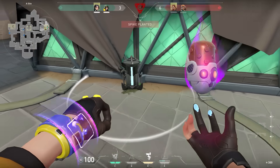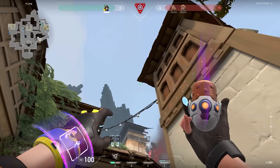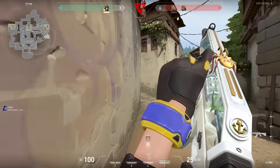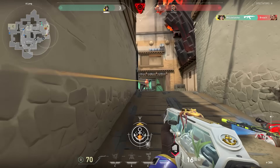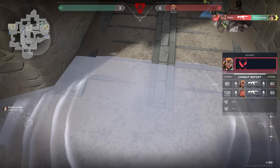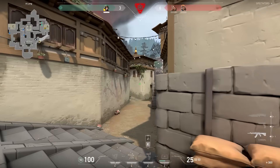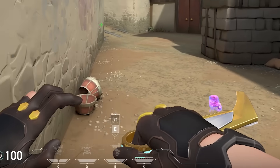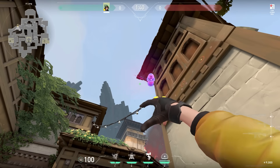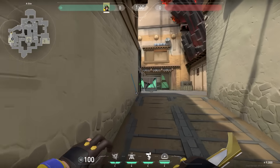We planted the spike on C and it's a 1v2 situation — can the Lowlander win it? Once again, missing a lineup cost the round. For the Haven C lineup you need to stand in this corner and aim underneath the tiles — if you throw it then it will land on the spike. My bad, I know it won't happen again.